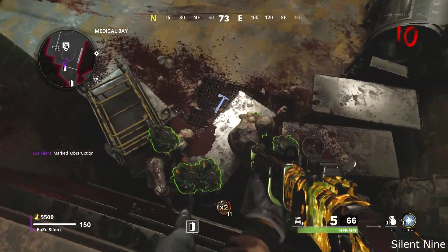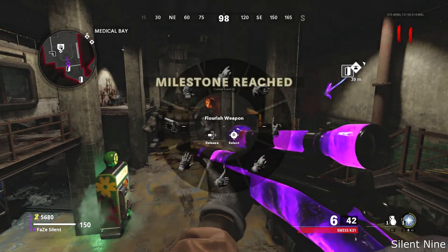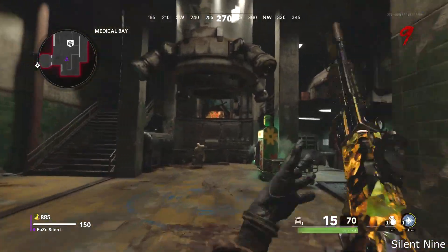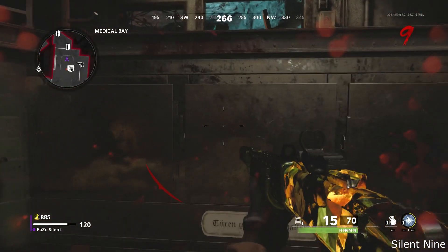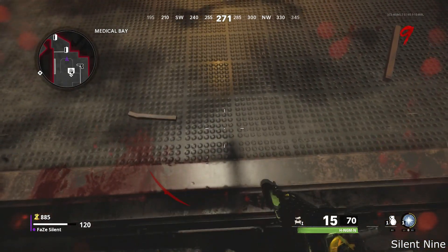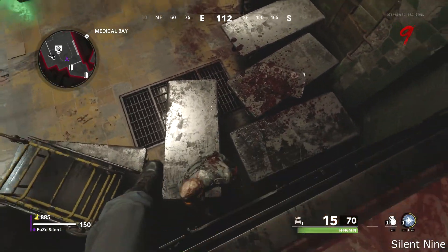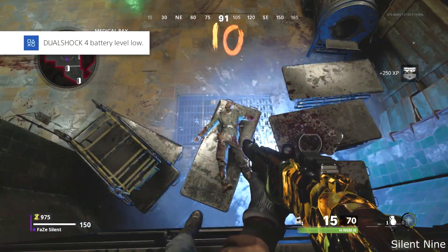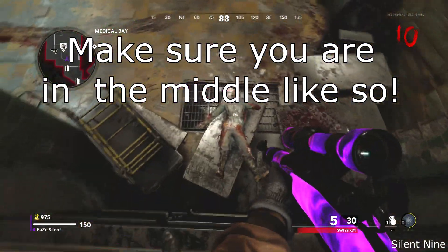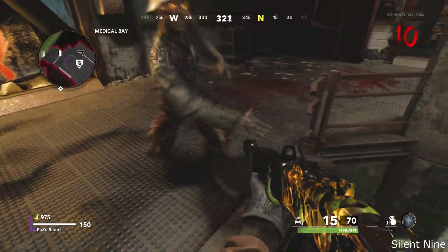This next glitch is a mantle pileup spot in a different location — really easy to do. Come over to the Speed Cola room, jump and make sure you're right here, then go at a distance, jump, move forward, and mantle. Once you mantle, push back and stop when you're done mantling. If done correctly, all zombies will pile up right down below you. This is a great glitch because you can also collect all power-ups, including max ammo. Keep the door directly in front of you closed and enter this room the other way.